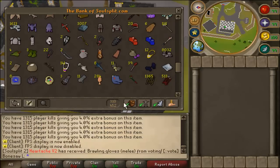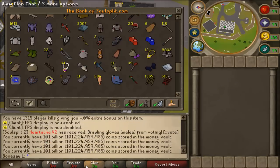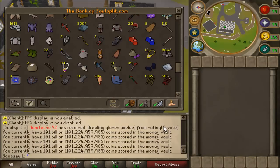And the last part we've all been waiting for — the cash stack. I have 101 bill cash. That's kind of a lot. I'm not sure what I should buy next — I'll calculate my total bank value after the video and put it in the title.